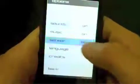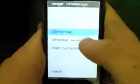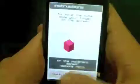In options, you can turn the sound off, you can turn the sensor off — which I have no idea what that means — change the language, look at the credits, and look at all of your scores for the levels. There are 26 levels. You can also go to the Edge Challenge where you can see the instructions or choose a level.